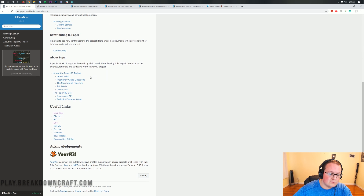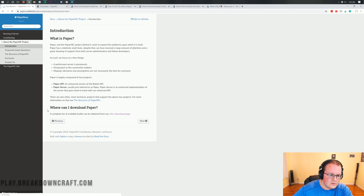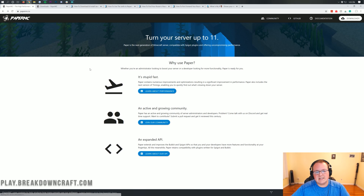Here's all the paper documentation, and it goes pretty much over everything. We've got an introduction to paper, what it does, all of that stuff. Overall, the biggest thing is that paper adds in code optimizations in order to make things like entities and explosions and everything just work better in Minecraft on your server.